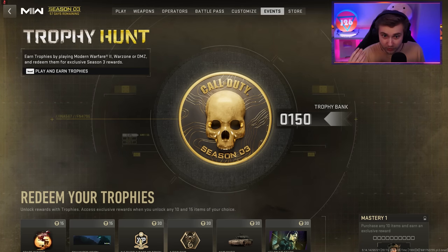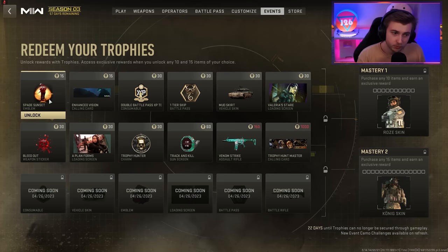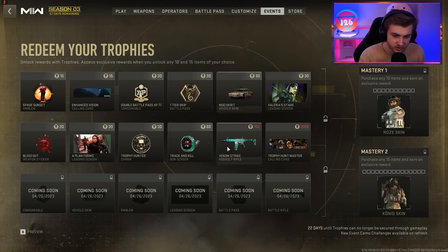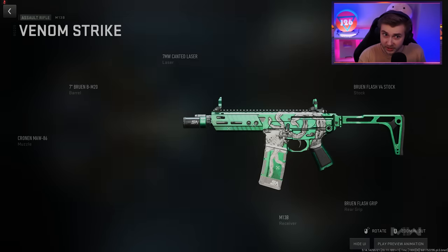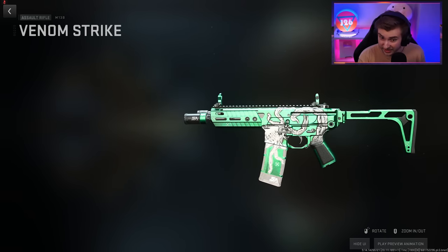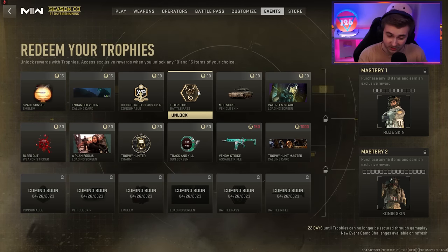Do not buy it. I only bought it for content. I really don't recommend getting it. But apparently you get 150 trophies for this, and most of the rewards are just emblems, calling cards, vehicle skins. There's a little weapon blueprint in here — this is the Venom Strike, it actually looks kind of decent. This is probably one of the only good things. But if I had to pick something else that's nice, the double battle pass XP and the tier skips are good.